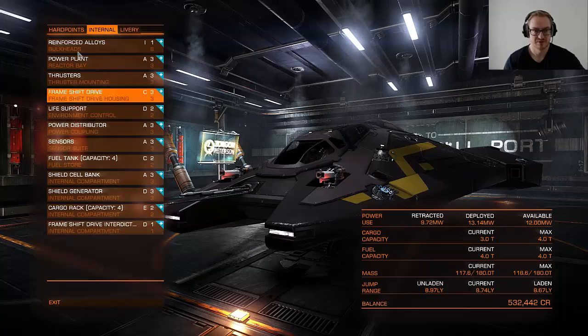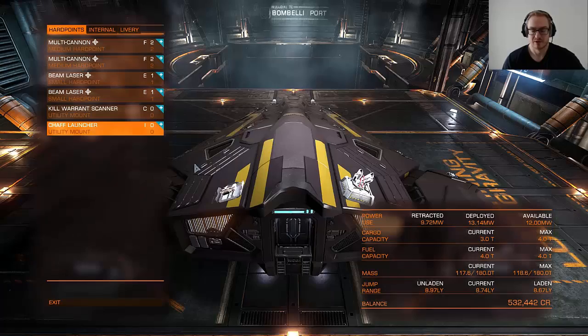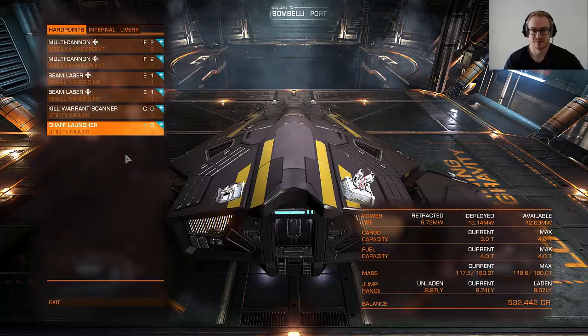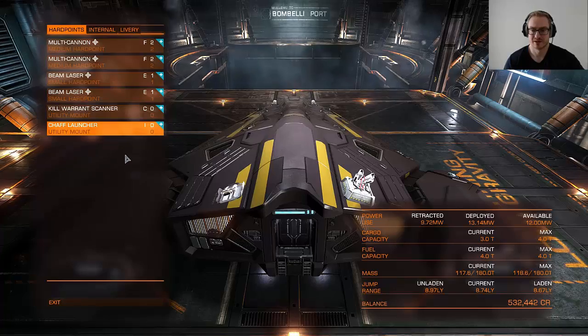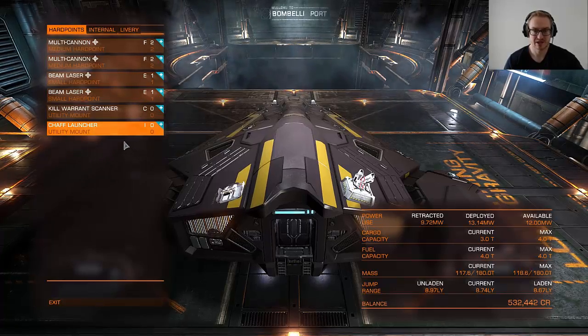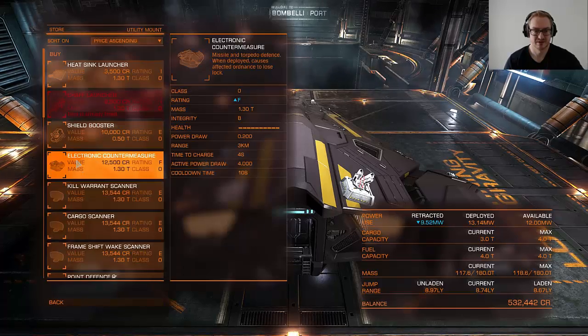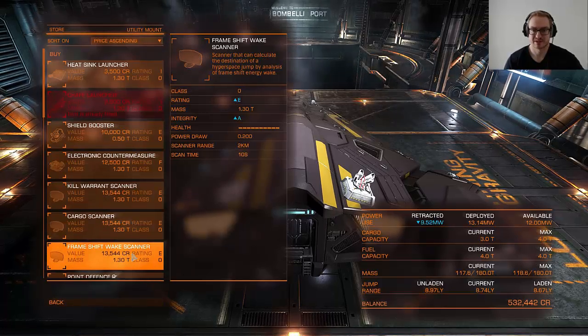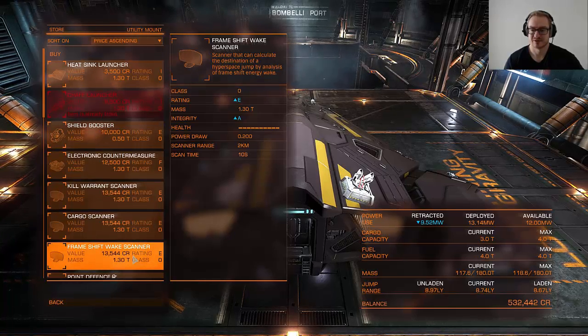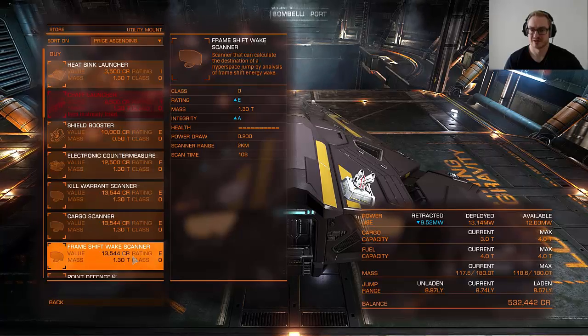What you should also know is that when you pull another ship out of supercruise, when its FSD cooldown completes, it can jump away and it might do that — it might jump to a different system to escape you. If it does that, you will need to get a frameshift wake scanner in order to scan the FSD wake and find out where it jumped to, and then you can jump after it and attack it again.